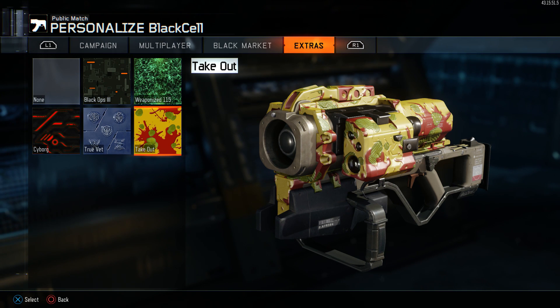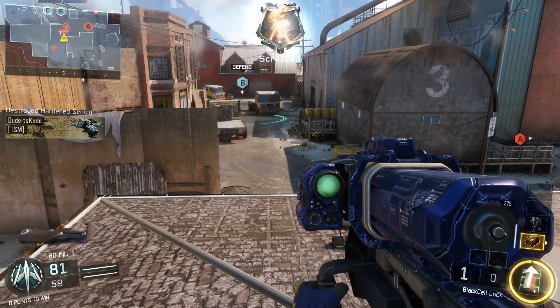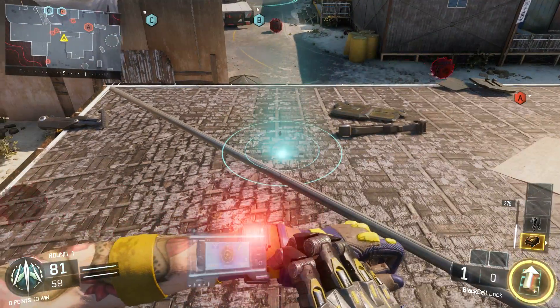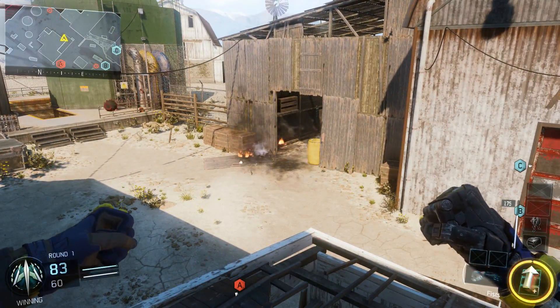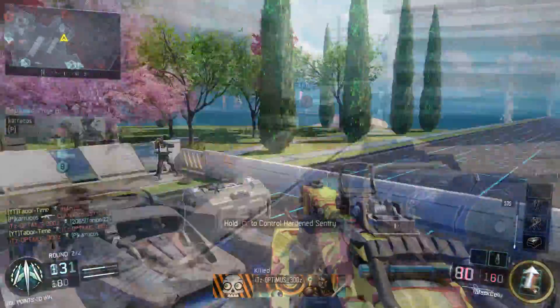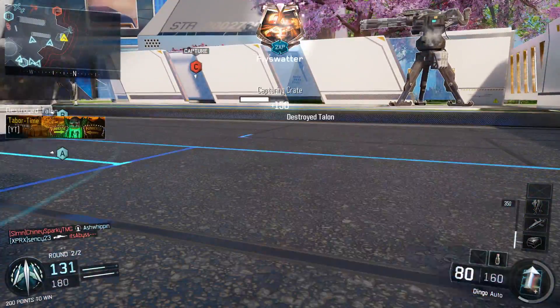Love it or hate it, the Black Cell Launcher is one of the most dominant launchers any Call of Duty game has ever seen. The fact that it lacks a free fire capability but is still very much feared speaks volumes about it. The Black Cell is unlocked at level 13, which in my opinion is extremely low given its power. The Black Cell can only lock onto enemy scorestreaks, whether in the air or on the ground — it cannot be free fired like its counterpart, the XM-53.